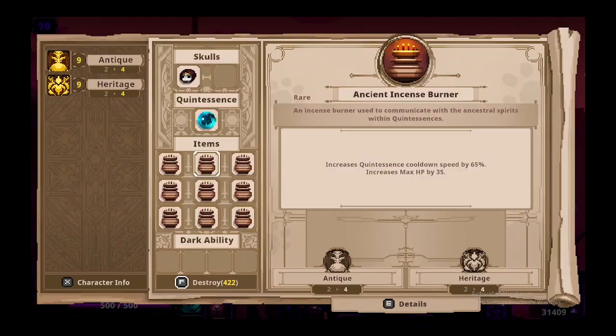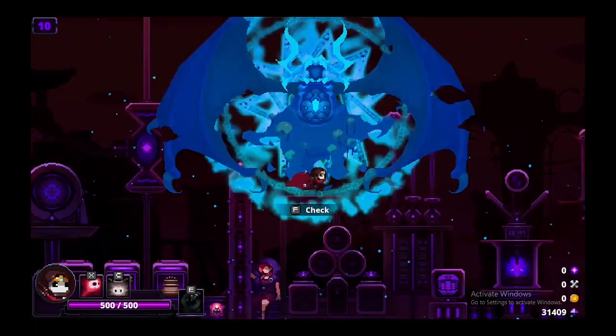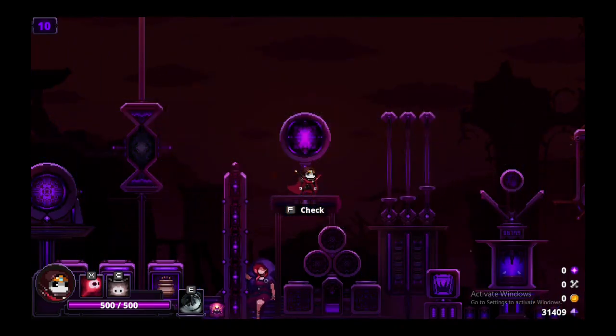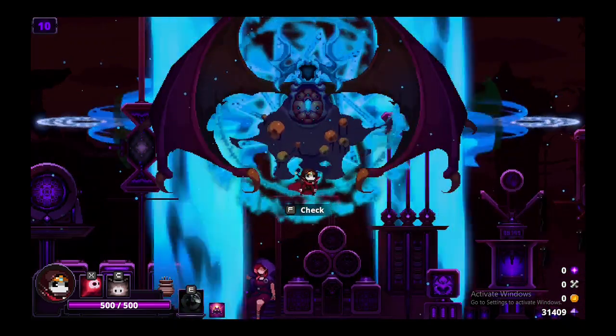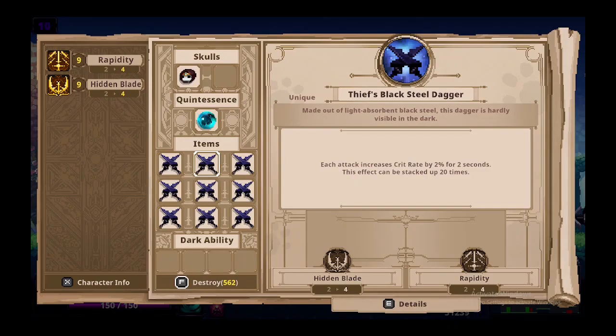Next up, for quintessence cooldown speed, you need nine Incense Burners, which give you a max cooldown speed of 790 for quintessence cooldowns. The quintessence cooldown speed is pretty fast — almost rapid depending on the cooldown of the quintessence itself.